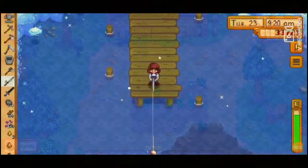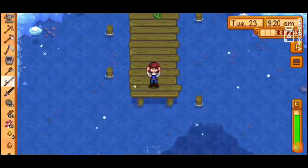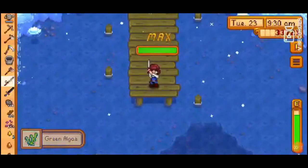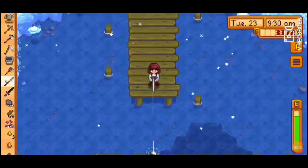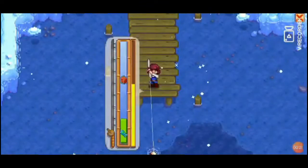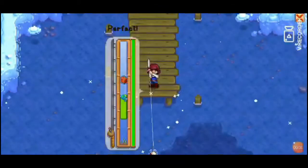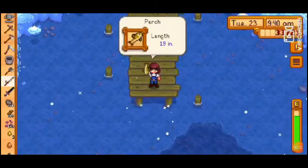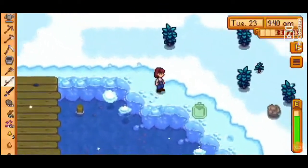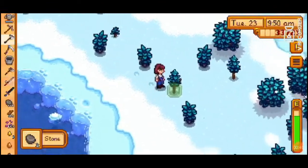Last but not least, there's the mobile version. It's easier than any other version of the game — done purposely to entice mobile players to keep going. It has some benefits, like when you click on an area you'll automatically start moving there. If you're clearing rocks and pieces of wood, it'll just switch between the tools automatically. It's really good in that way, though not everyone will like how easy the mobile version makes things.